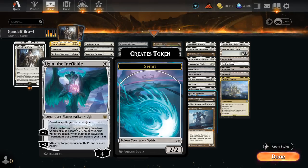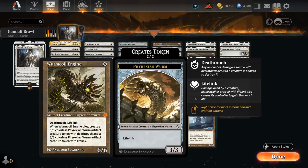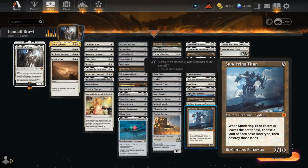Ugin can make 2/2 tokens or destroy colored permanents. Wormcoil Engine is great against aggressive decks as a 6/6 with Deathtouch and Lifelink, and if it dies with Gandalf in play it will leave behind double the tokens. Sundering Titan can be especially powerful against multicolor decks where it can destroy multiple lands when it enters — you can also double it with Gandalf, although that often results in blowing up more of our own lands than we'd like.